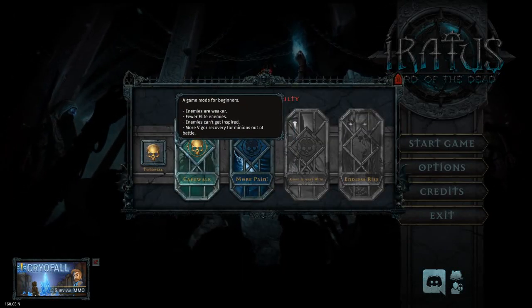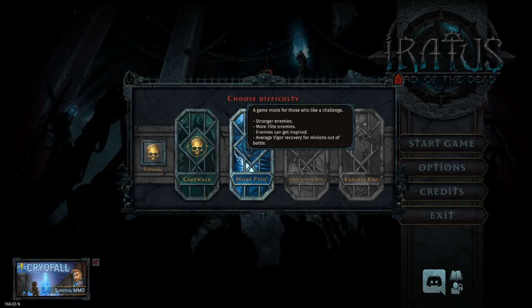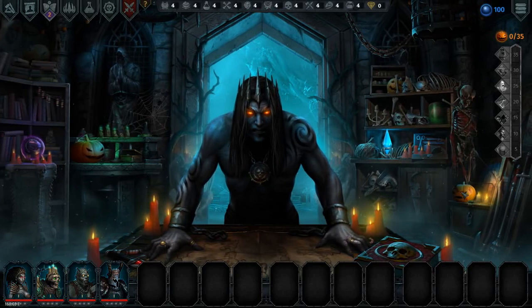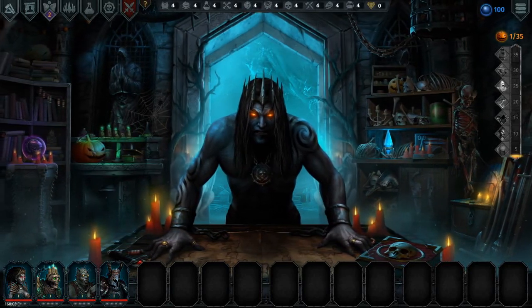We're gonna go ahead and start a new game because I haven't played in so long. We got Cakewalk for beginners and those who like a challenge — we're just gonna do Cakewalk for now. Okay, there's one pumpkin. We got a counter: one out of 35 pumpkins.